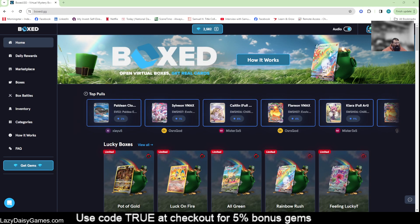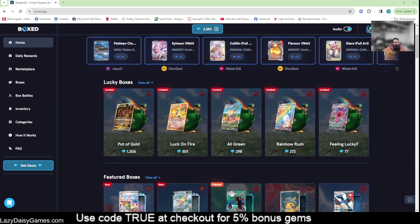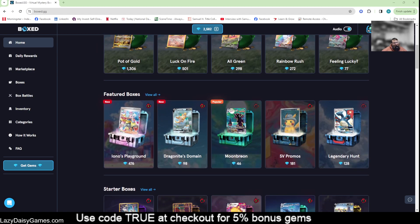All right, we're back to check out more box.gg fun. If you haven't seen the lucky boxes they threw out for March, I think they're still around for now — I imagine by the end of March they'll be gone. There's that green box, the Leafeon one. They have two new boxes that came out this week: Dragonite's Domain and Iono's Playground.